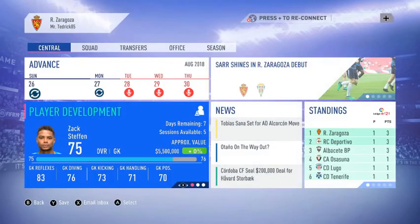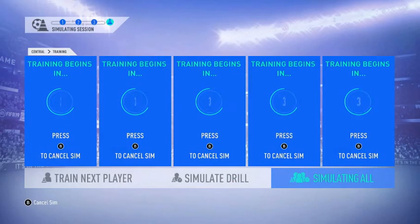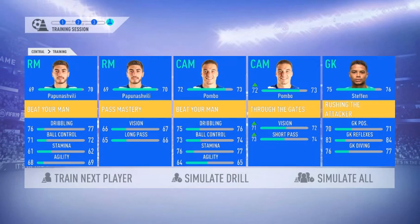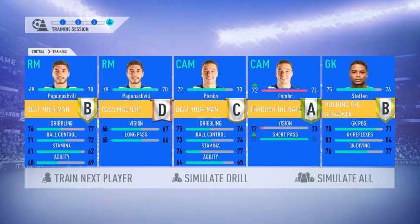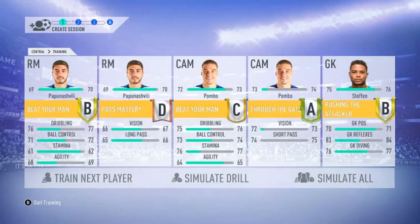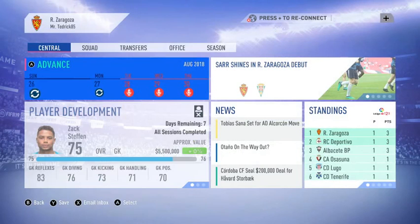Okay, I'm actually gonna do some training real quick. Pombo's up to 73 now. Papunish is really close to 70. Stefan's close to 76. Yeah, I think this is gonna be exciting times here for Rayo Zaragoza.